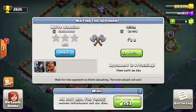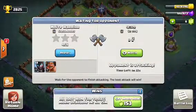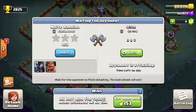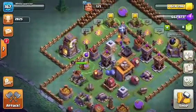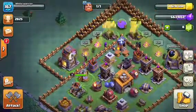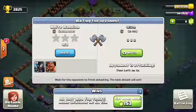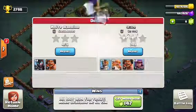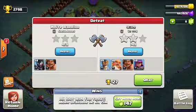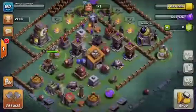My witches went to the core with the Battle Machine and the mortar targeted the Battle Machine, and the witches were behind it, so they pretty much all got targeted by the mortar. Let's do one more battle — we already won once, so if we win another time we'll be 2 and 1. My opponent got 74% two-star on my base.